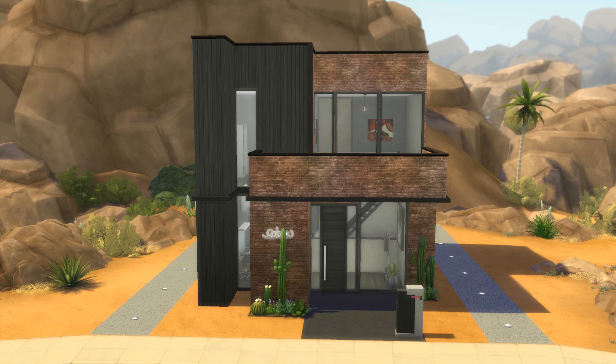Alrighty guys, here we are in game in Oasis Springs just outside of my modern Creekside home. Before we go ahead and look at all the things on the inside, I want you guys to get a look at the exterior of this build. When I think of modern homes, I don't think of a lot of extra stuff going on landscaping-wise, so I decided to keep the landscaping at a minimum. I didn't want to do too much — there are a couple of cactus plants in the front and some flowers. I was thinking if you keep this home in Oasis Springs, your surroundings really help make this build pop. There are palm trees, boulders, and a beautiful desert scene.